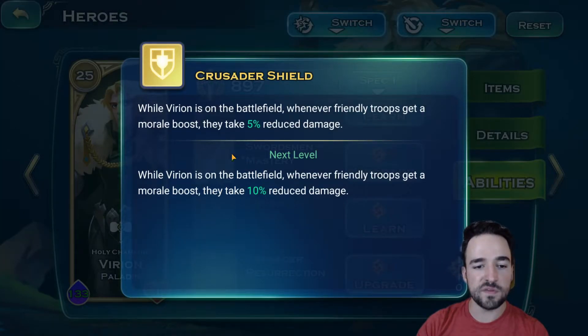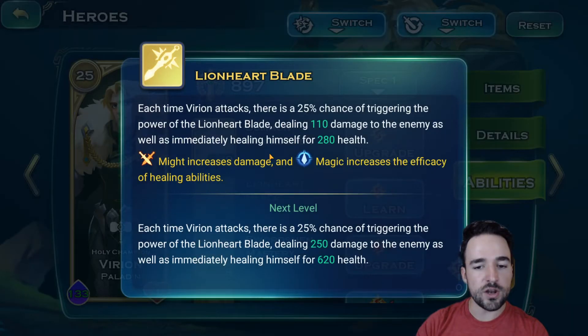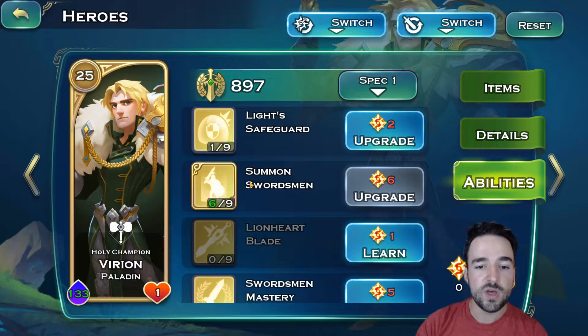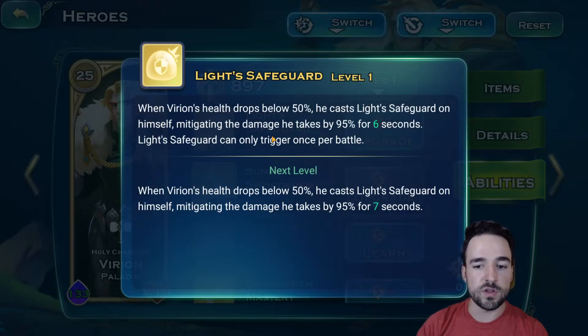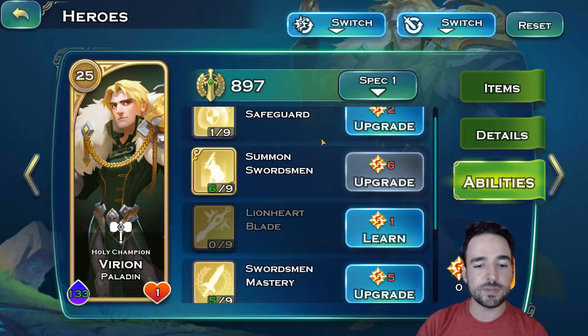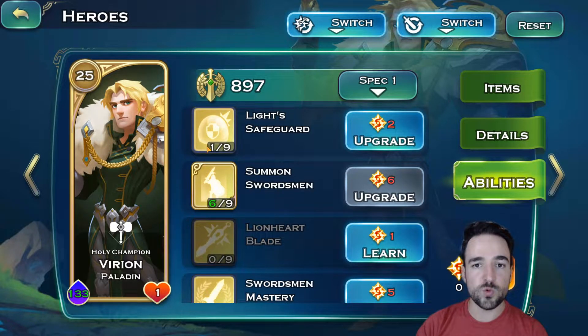Varian has a resurrection which basically revives his light infantry units and he also revives them passively during the fight. So Varian is a very, very good commander for swordsmen — you should max him out just as with Avalon. He also has amazing buffs that boost damage when units have a morale buff, which applies to everyone, making him great even if you're not playing human. His Lionheart Blade makes him deal damage and heal himself. You will never go wrong by investing in Varian.